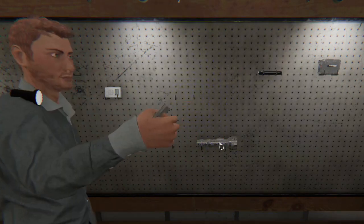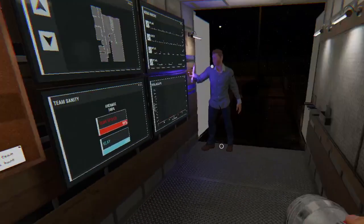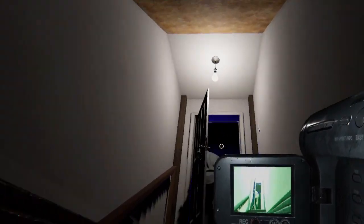Just grab everything. No, don't grab everything. Hold F to put stuff down. Wait, F? Why? What else should I get? Dude, let me in! Bro, this is my first time playing!